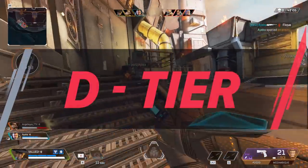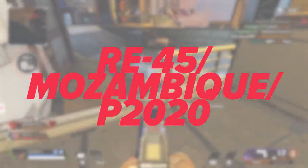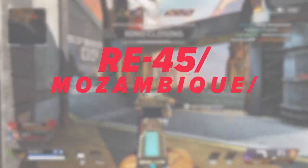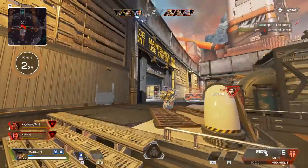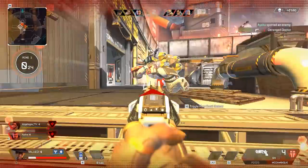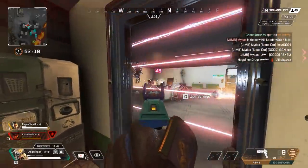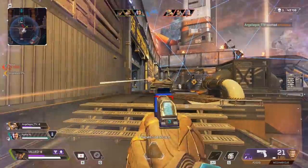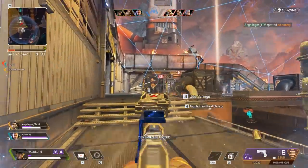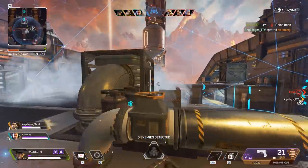Finally, we have the D tier, and this is going to be a quick one. The weapons in this tier really have no chance versus the other weapons in the game. While you certainly can down enemies with these guys, they're not going to be guns you pick up to play with through the whole game. We're talking about the RE-45, Mozambique, and the P2020. These are just guns you grab when you need something off spawn to defend yourself with fast. You'll rarely find yourself wanting to use them past your initial drop, and they should be swapped out for more powerful weapons as soon as possible.